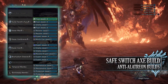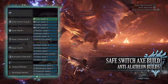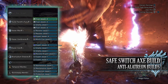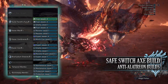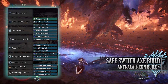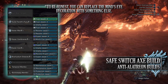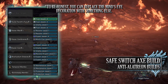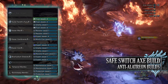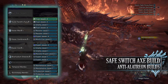For the jewels you've got a fair few to play around with. Firstly I've gone for Frost Jewels to max out the Ice Attack skill — if using a different element you would replace these to match. I've then gone for Expert Jewels for Critical Eye, Resistor Jewels for Blight Resistance, Vitality Jewels for Health Boost, and a Mind's Eye Jewel to make sure axe attacks don't bounce off Alatreon's hide when we reach blue sharpness. For the mantle jewels I've again gone for Protection Jewels and Maintenance Jewels.